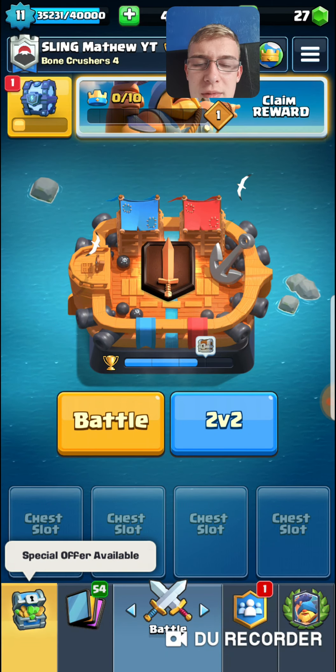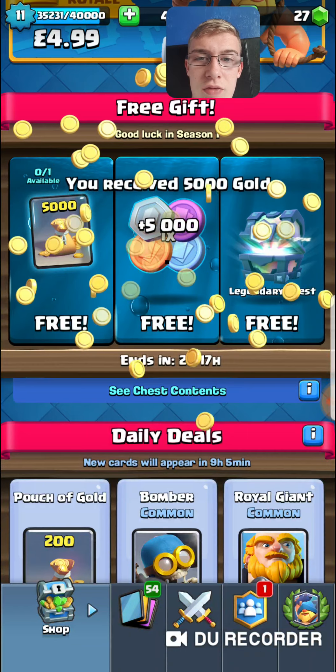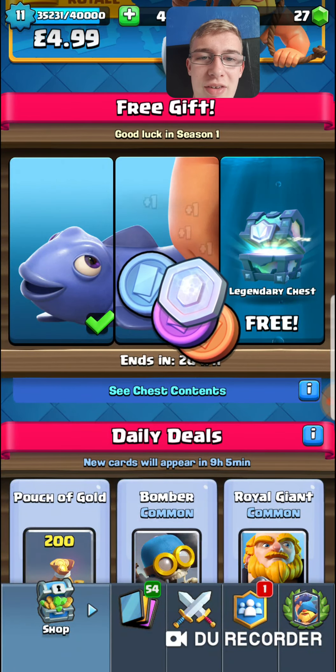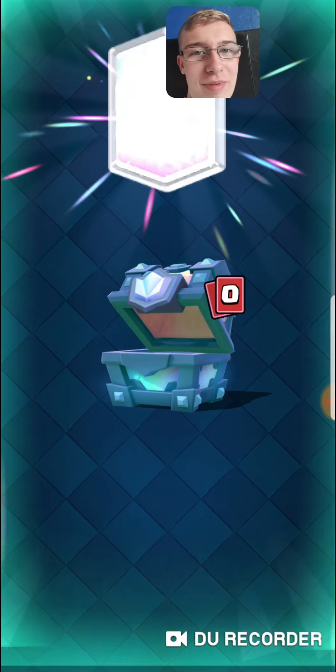There's a special offer available at the bottom — three gifts: five thousand gold for three, one of each trade token for free, and a legendary chest for free. I'm liking this update already.